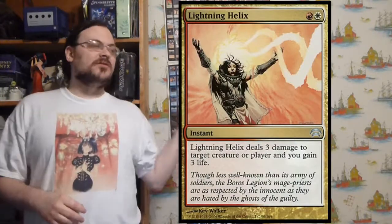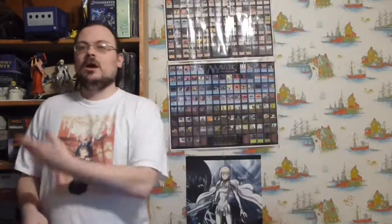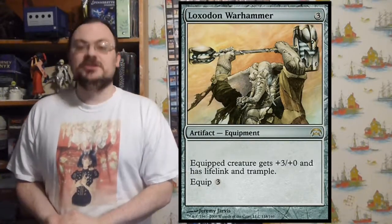Lightning Helix — deals three damage to target creature or player, and you gain three life. A standard white-red spell and a really good one. Loxodon Warhammer — a piece of equipment with equip cost three. The equipped creature gets plus three/plus zero, lifelink, and trample. So not only does it hit for more damage, it tramples over and you gain life.